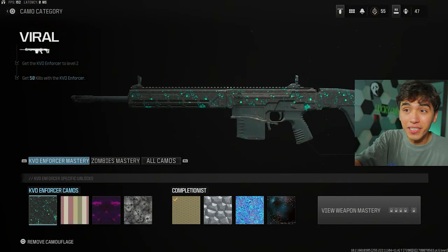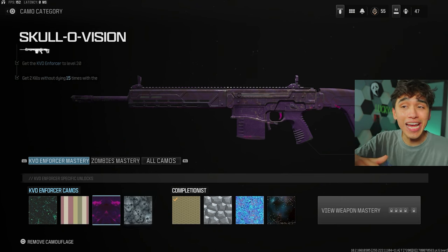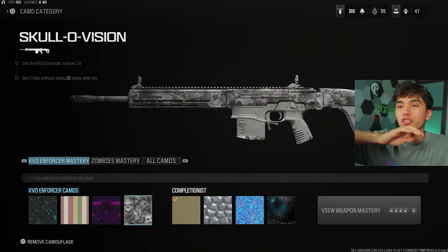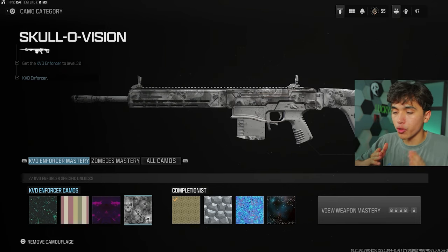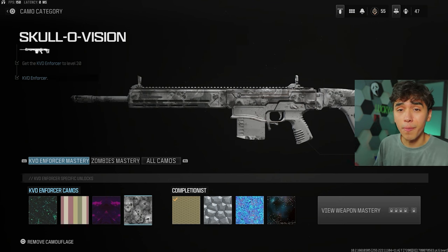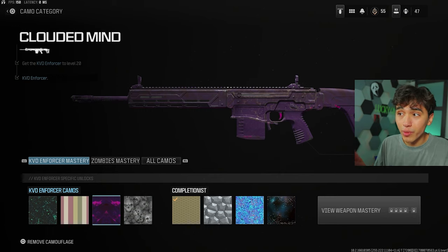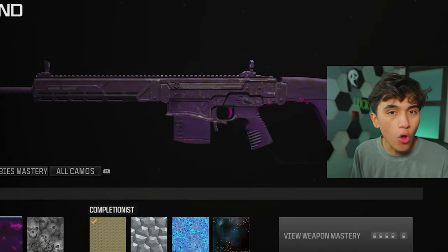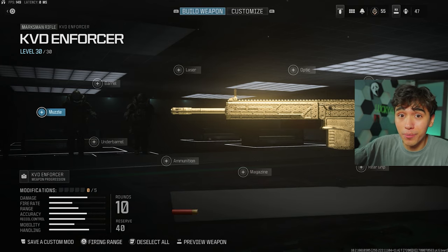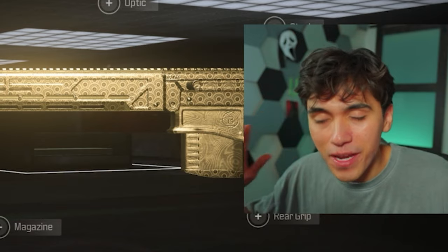For the marksman rifle, get 50 eliminations, 50 headshots, 10 kills with no attachments, and two eliminations 15 times. There's a current glitch on that last challenge — you don't need two eliminations in one life. You can spawn in, get one kill, respawn, get another kill and die, and that counts as one time. Since you need 10 kills with no attachments, the best approach is to do all marksman rifle challenges together — run the gun bare for one match, then go for headshots next.